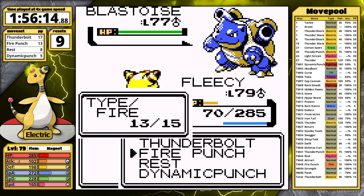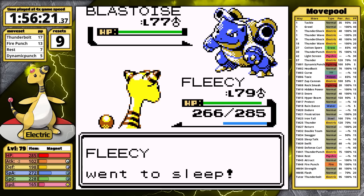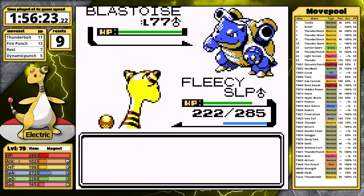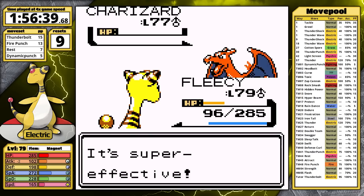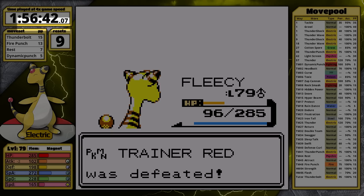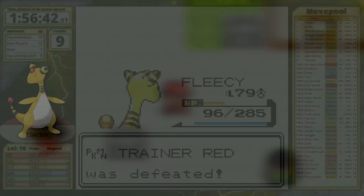Fire Punch two-hits Venusaur. I choose Rest because Charizard is going to outspeed. Because I start on low health, Blastoise selects Surf attempting to KO, but it doesn't get it because I healed. Then it sees it can't get the KO anymore, so it sets up Rain Dance. That allows me to take only a single boosted Surf before knocking it out with Thunderbolt. Charizard is last — I have the PP and the accuracy required, it faints, and Ampharos clocks in with a time of 1 hour, 56 minutes, and 42 seconds, with 9 resets at level 79, and a game time of 6 hours and 49 minutes.